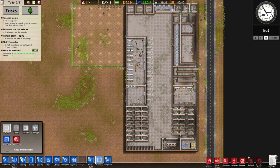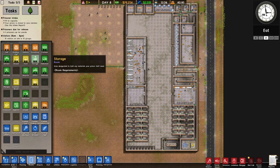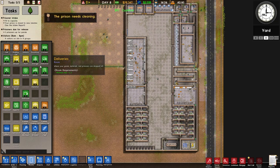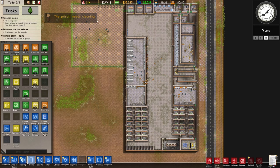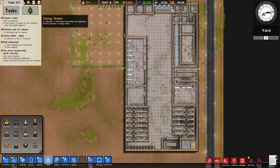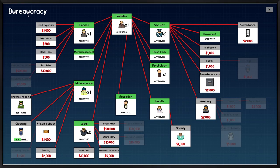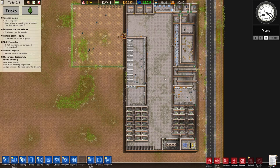We could have a classroom. Let's have a look at what rooms we can have right now — dormitories, exports, classroom. The prison needs cleaning. Can we have a janitor yet? No — but is the foreman looking it up? Yes. A little bit longer and it'll be clean.